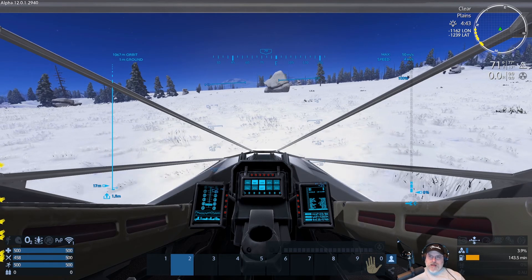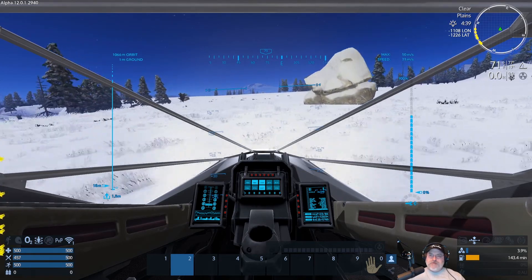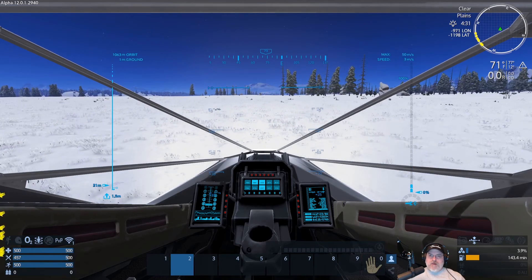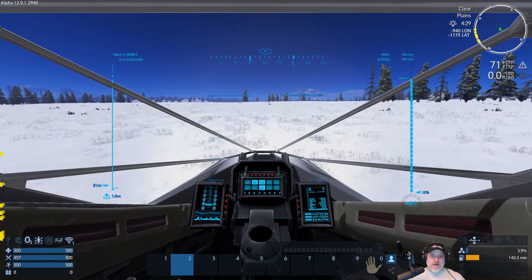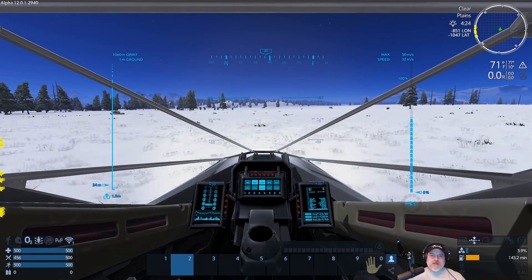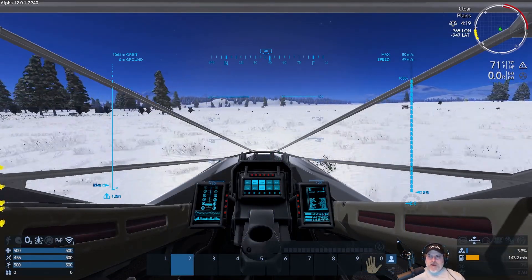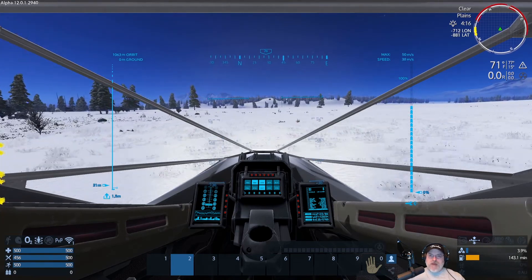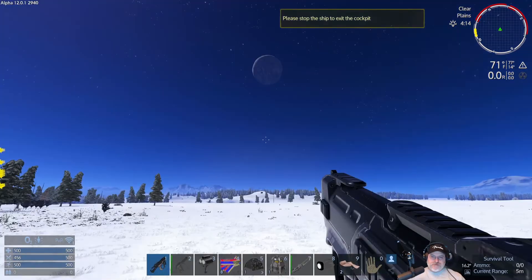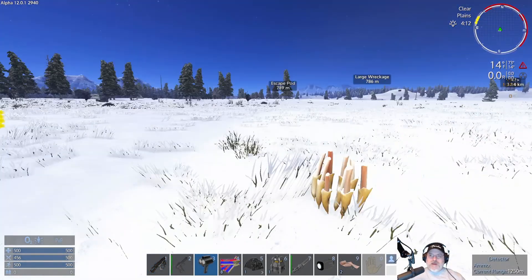I don't want to stay on this planet long term either - that's the other thing we have to take into account. Whatever we do for a base, I don't want to spend a lot of time on it so we can get out of here and start exploring. Let's go back to this area and make sure we're going in the right direction. I don't have a scanner on the hover vessel yet, so I can't scan unless I actually get out of the vessel and do it manually, which is not a big deal.